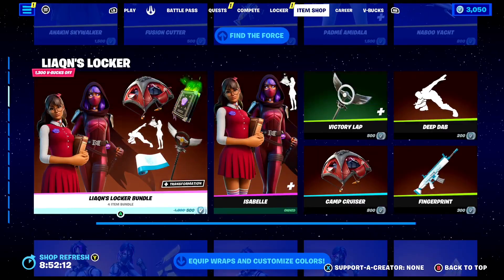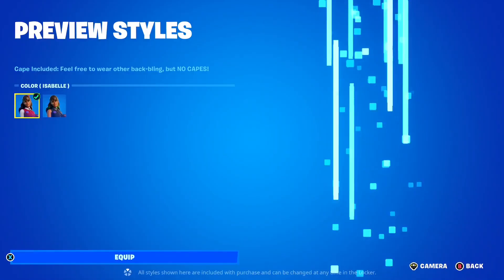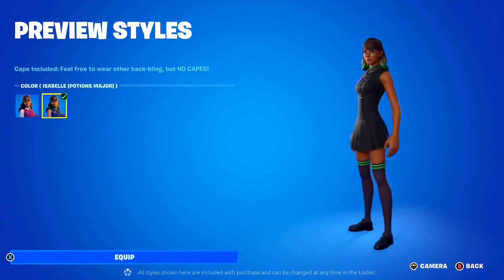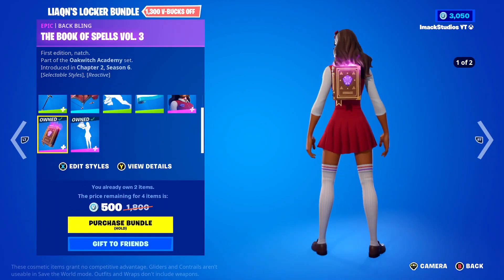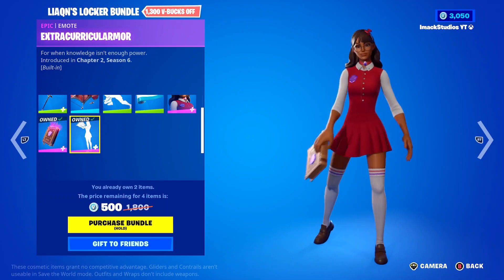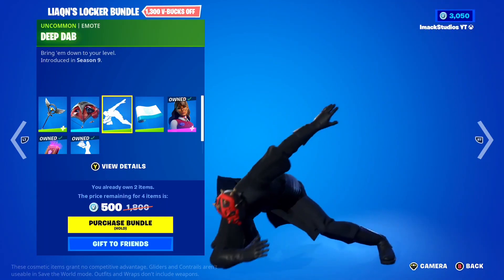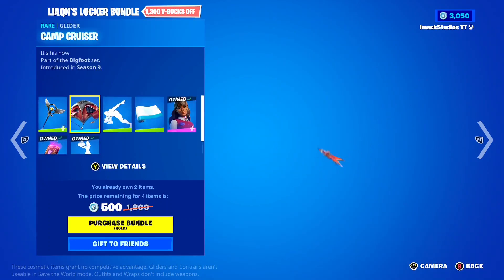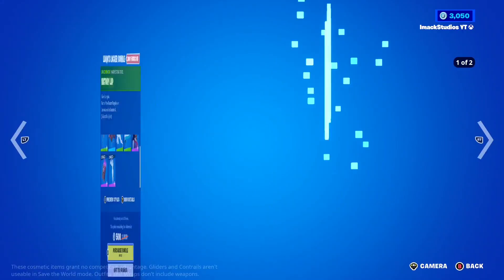Coming down, you've got Liarquin's Locker Bundle in the shop today. In this one, you've got the Isabelle skin with two styles - the normal style and the potions major star. I'm a huge fan of the Isabelle skin. After that, you've got the Book of Spells Volume 3 back bling as well as the Extracurricular Armour Emote. You also get the Victory Lap Pickaxe, the Camp Cruiser Glider, the Deep Dab Emote, and the Fingerprint Wrap. An interesting locker bundle to say the least. If you guys want it gifted, let me know down below.